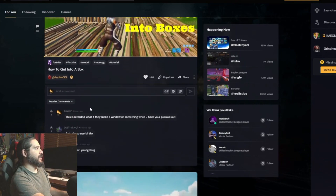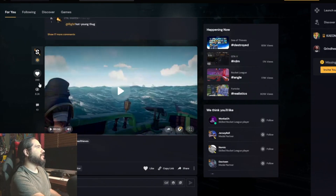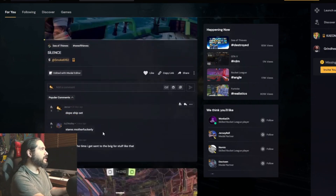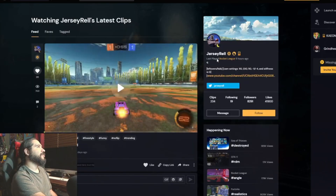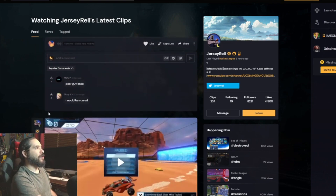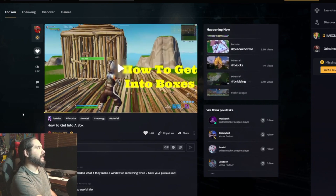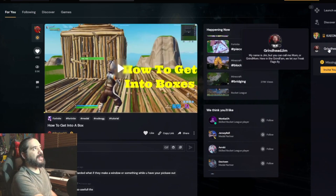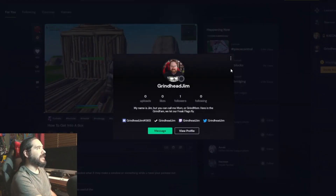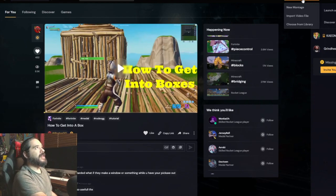From there you get this 'For You' page, and it gets you in touch with other creators. For example, this is Smoke 6162 — he's playing Sea of Thieves. You can see his clips, you can comment, you can see the popular comments, and you're able to follow other users. If I wanted to go check out this guy's profile — Jersey Rel — it's almost like Twitter and Facebook combined with Twitch. You can see their posts, what they're playing, and trending hashtags. 'Happening Now' shows what's currently trending — it's actually pretty impressive.